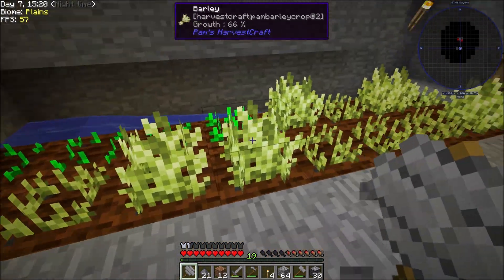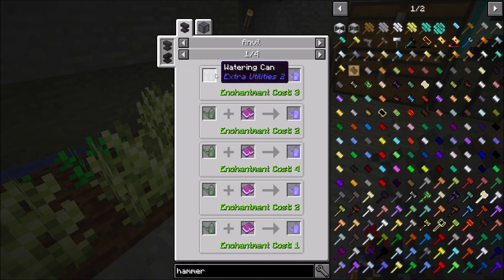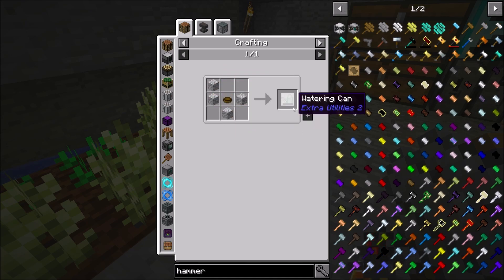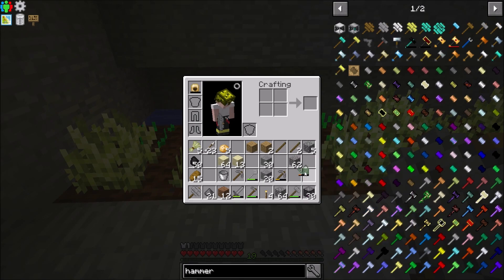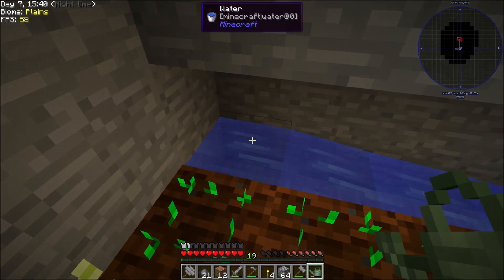I also decided to make a watering can. The easiest one I could possibly make was this one from Extra Utilities — it just takes some stone and a mold. I don't know if it's the best watering can in the game; I doubt it because I have to constantly fill it up. I think there are ones you don't have to fill up, but they require you to get further along.